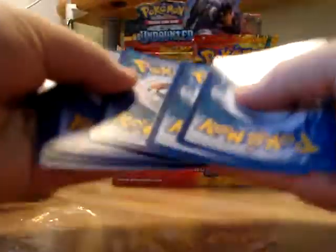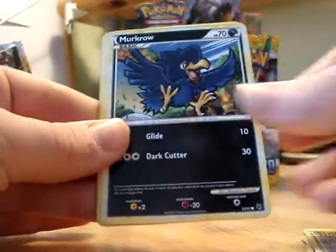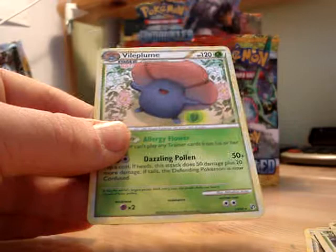Last time I pulled the Kyogre and Groudon top half Legend card and a Raichu Prime. So this pack has Aron, Hitmonchan, Togepi, Scyther, Murkrow, Runes of the Alph, Pinsir, Togetic, Defender Reverse Holo, and Avalugg.